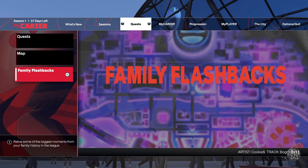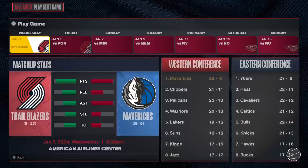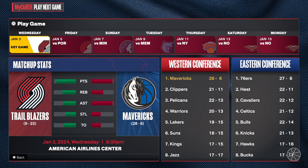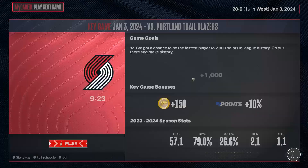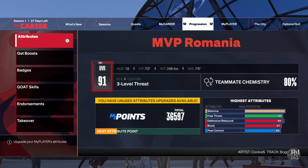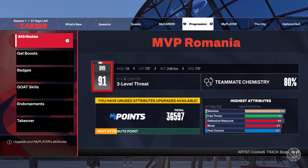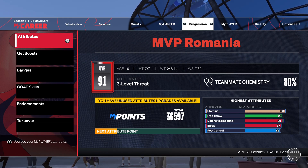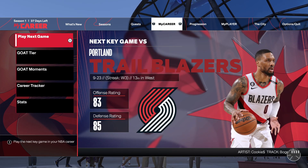To unlock these Family Flashback games, you need to play NBA games. I played 34 games to unlock the last Family Flashback game. They are not easy, but if you want a free jersey, go and try to get 3 stars on each one.